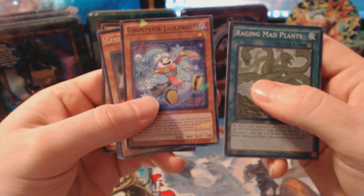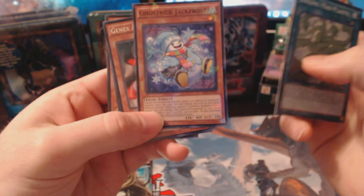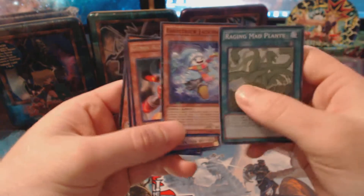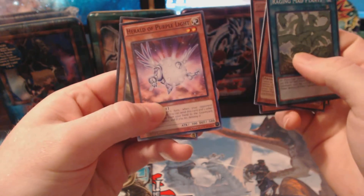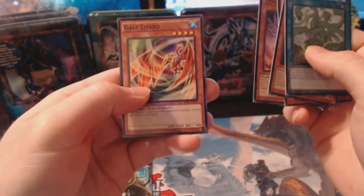We've got Ghost Trick Jack Frost — well, that's a funny card, but that's the Shatterfoil. It's kind of cool. GenX Ailey Bell Flame. Herald of Purple Light. And another Gale Lizard.